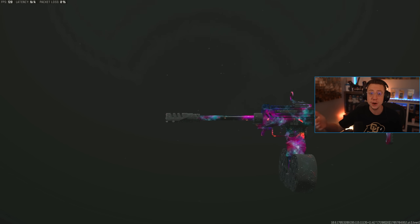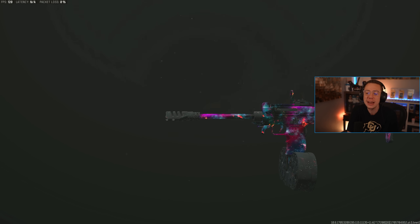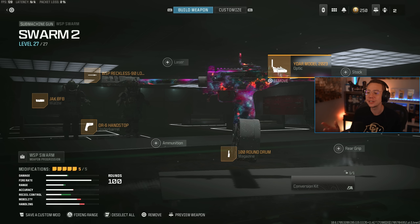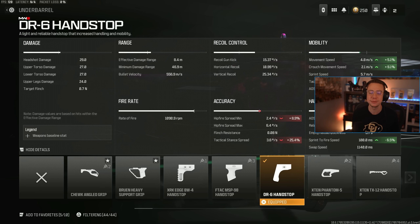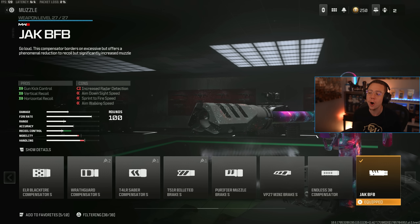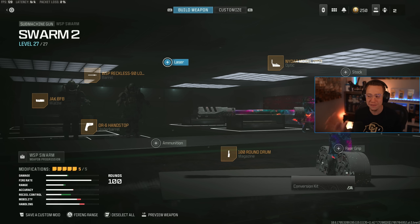The WSP Swarm did actually see a nerf recently that affected largely its mid-range and longer range. Its close range — those first 10 meters or so — is still very, very good, so it's going to fry for that true close range meta. But keep in mind its versatility is going to be a bit more lacking compared to pre-update. This setup though is just a ton of fun to use. We've got the Nidar Optic on here just to make you extra accurate — super clean for a close range gunfight. The 100-round drum so that you never have to worry about not having enough bullets. We use the DR6 handstop to speed us up since the 100-round drum does slow you down a little bit. I've got the Reckless 90 long barrel mainly for the range benefits and that faster TTK. Then lastly, Jack BFB — all the control in the world for close range. That radar ping doesn't really matter, and this thing allows you to be extra accurate and extra lethal. Ton of fun to rock this setup — a little bit slower, but it shreds still.